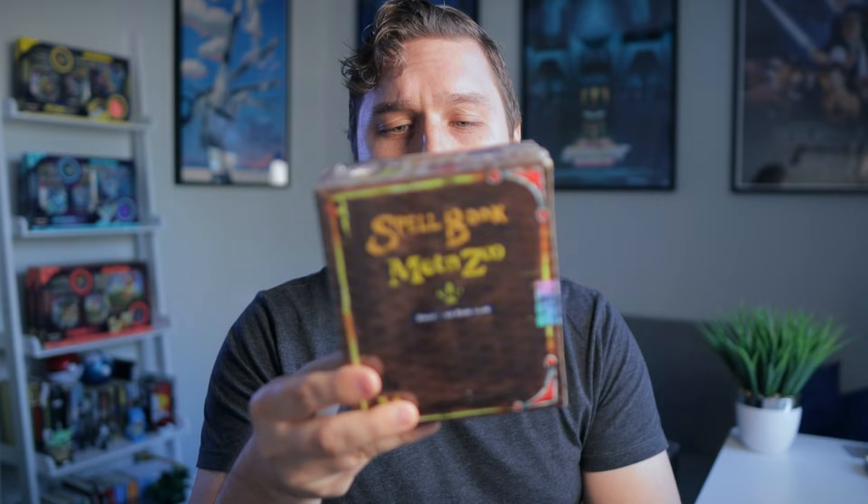Unfortunately, what I've heard is that the Spellbooks for Kryptonation First Edition and even Nightfall have not had the best pull rates. Each pack comes with either a reverse holo or a holo, meaning the majority of the packs contain the reverse holo. But this is Kryptonation Second Edition, so I'm curious to see if they've improved the pull rates to make them a little more fair and consistent.